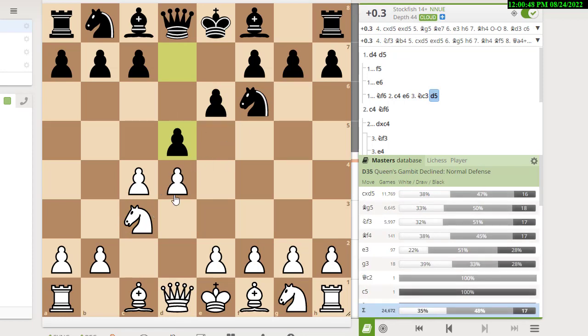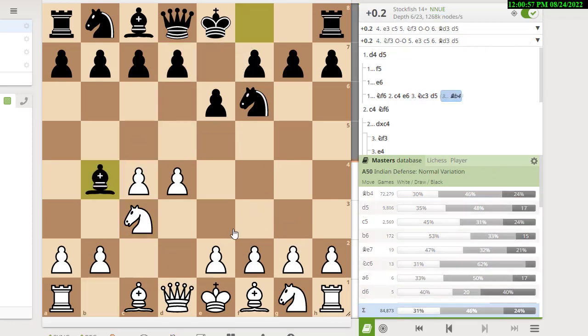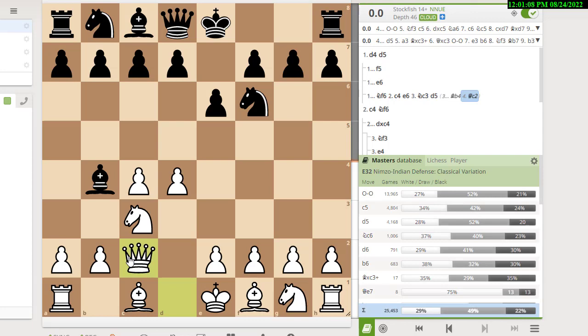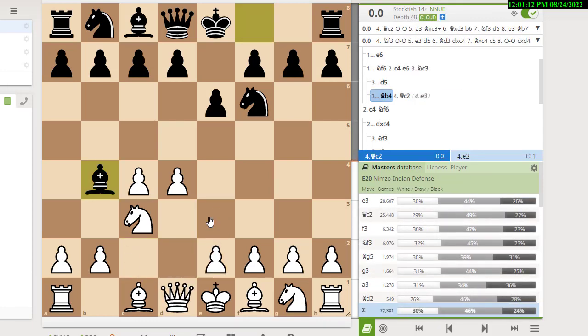If you're a knight c3 player and black plays d5, you'll notice you've transposed into the main line of the Queen's Gambit Declined, which we've already talked about — you already have your tabia. But if black plays bishop to b4, now you have a Nimzo-Indian. The two most popular moves against the Nimzo-Indian are the classical line, queen to c2, or the Rubinstein line, e3. You pick one of those two and start to learn it.